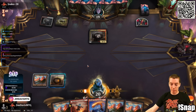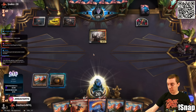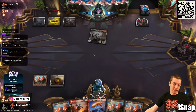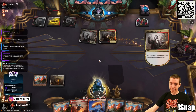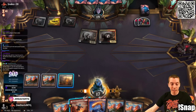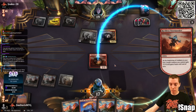We are definitely not winning this game. Mulliganed to five, no one-drop, no two-drop, five lands already. Take three. If they play a Fable here I'll be very, very sad. There's a Harvester number two. What is going on? We bottomed two mountains — just heinous draws.